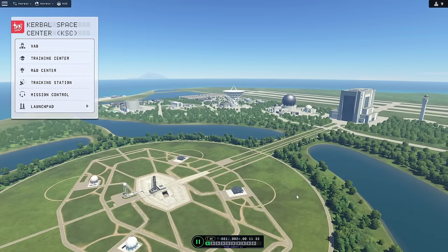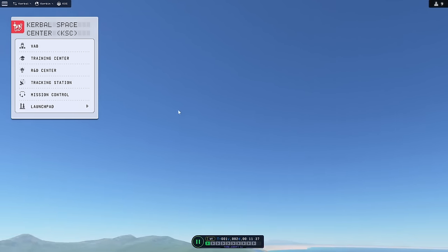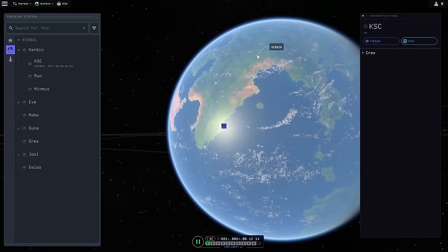Today we're going to do some terrestrial science so we can hopefully make our way to... where is it? That thing over there — the moon. And there's a whole lot of places on Kerbin we have yet to visit that hold some really good science for us.